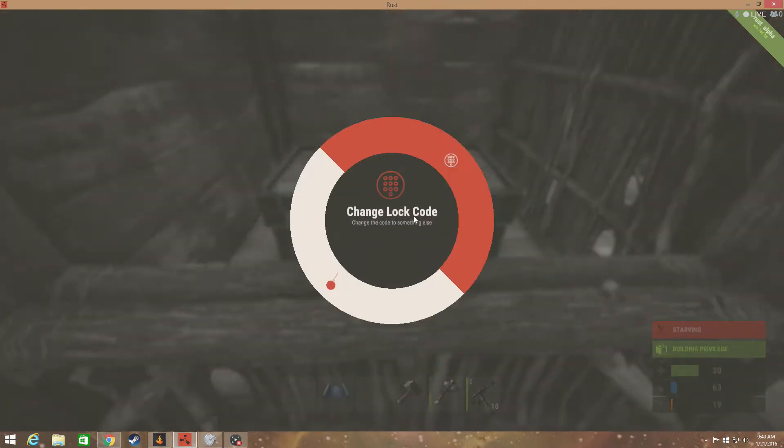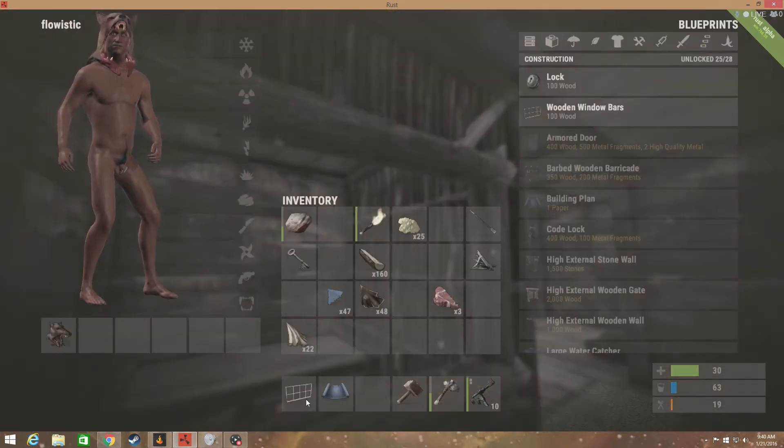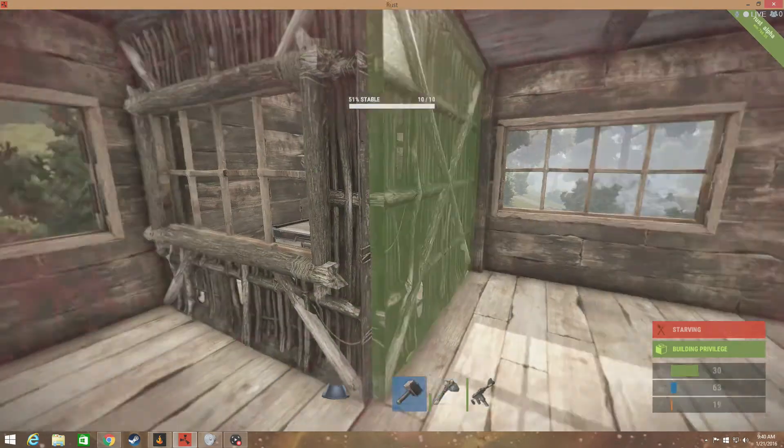Throw a code lock on it, change the lock — let's do 6568. Now you're gonna put window bars on; we can upgrade it later.